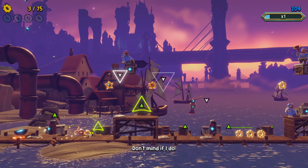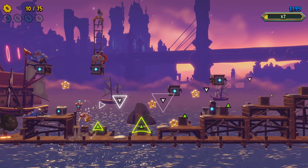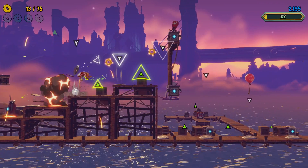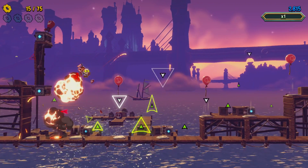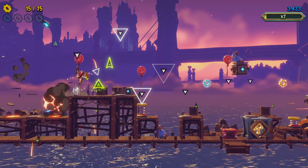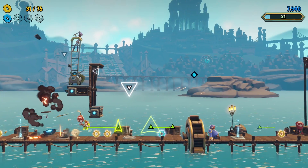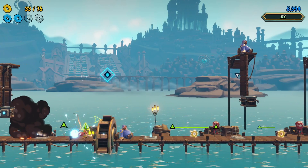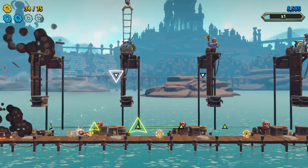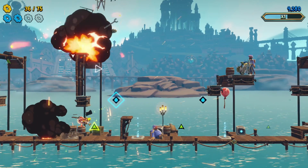Gameplay comes from the team behind the exceptional BitTrip series — a personal favorite — the most recent entry being Runner 3. Huge fan, and it's a hell of a license for them to get their hands on. For the genre though, it's nothing you haven't really seen before. Follow on-screen prompts in time with the music and use the relevant input: jump, plummet downwards, and a throwable bomb. This translates to the A button, X button, and down on the joystick or D-pad. It's decent enough but one issue is the lack of customization in these controls — I wish I could remap them for something that feels more intuitive to my own playstyle.